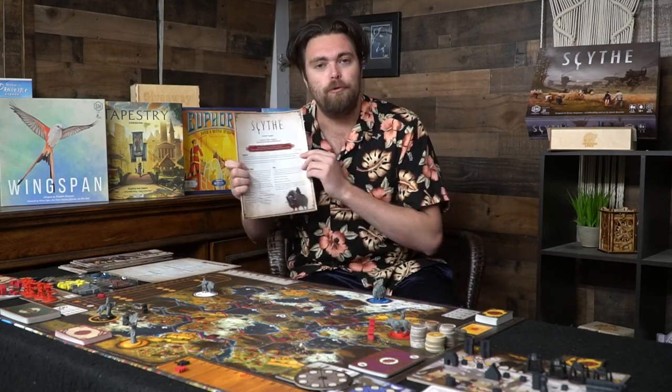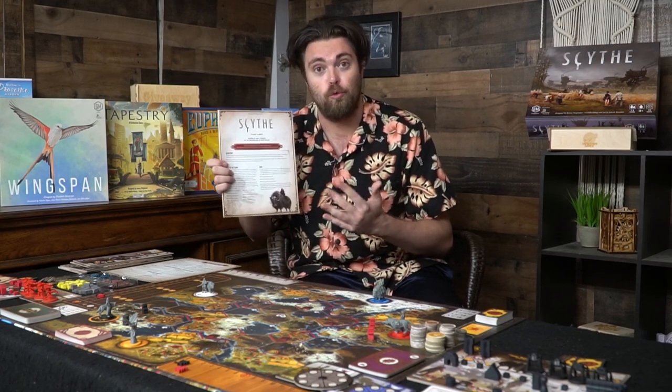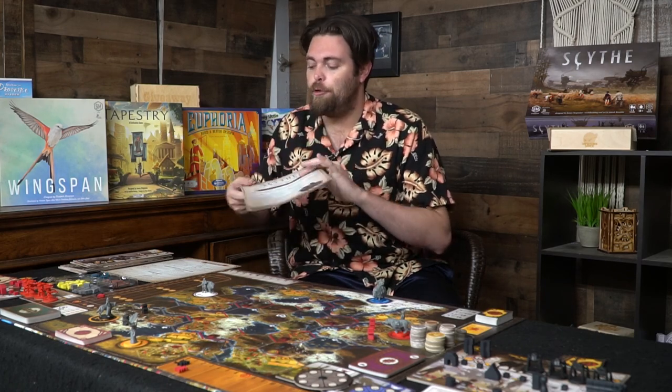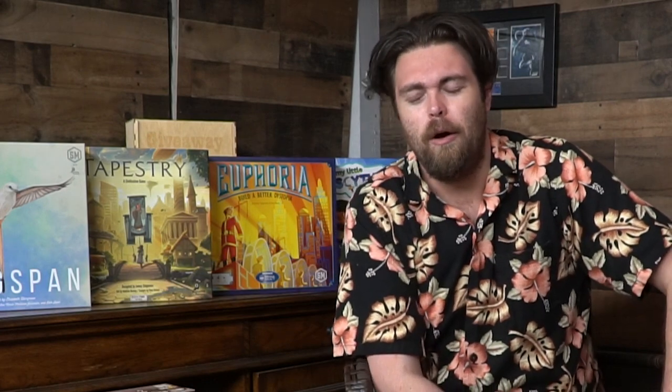Rulebooks. This is probably the most expansive and complex rulebook of all of the Stonemaier games in my opinion. I've seen them advance as they've learned how to explain rules — they do it a lot differently than other people do. Tapestry has basically two pages of rules but is almost as complex as Scythe, or could even be more complex depending on how much you play. It's covered in just two pages with the rest being references.